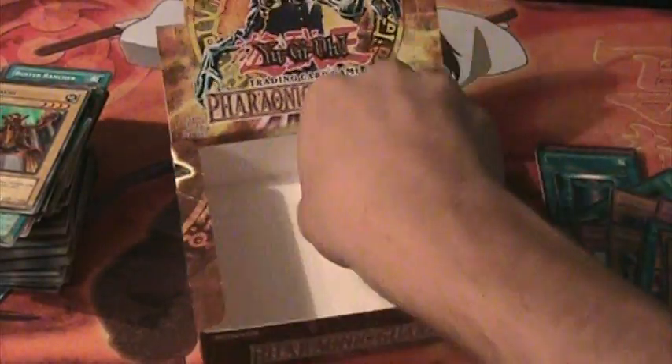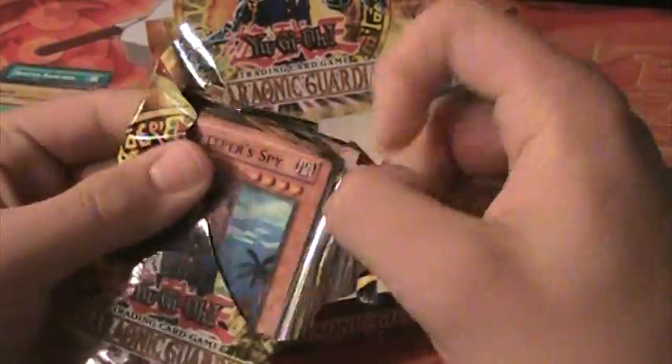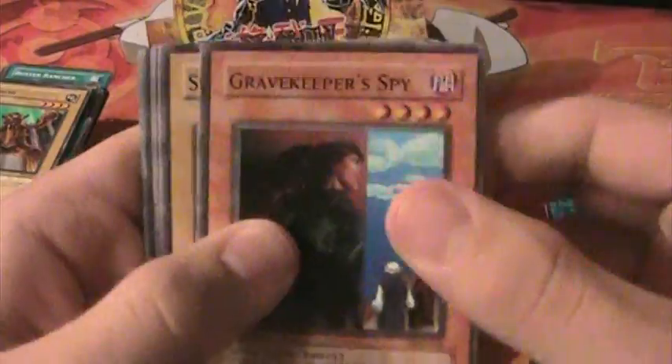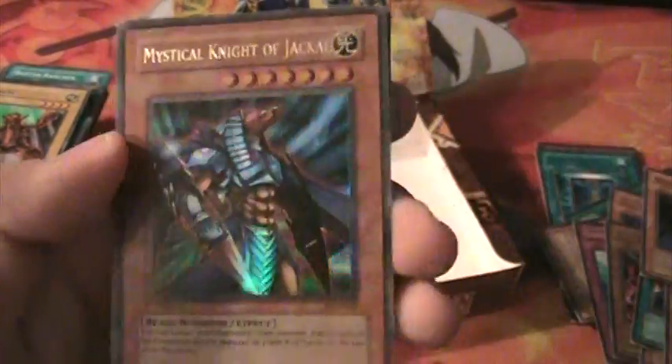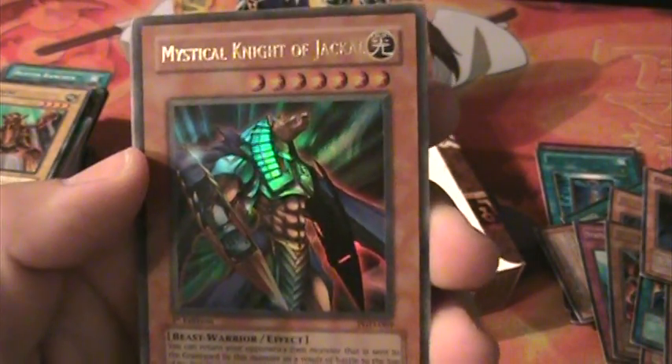And now for the last final pack. Here we go. There's a Gravekeeper's Spy — it's about time. Man, only one in the entire box, maybe two; I didn't see the other one. Sweet. Mystical Knight of Jackal — look at that. Wow.